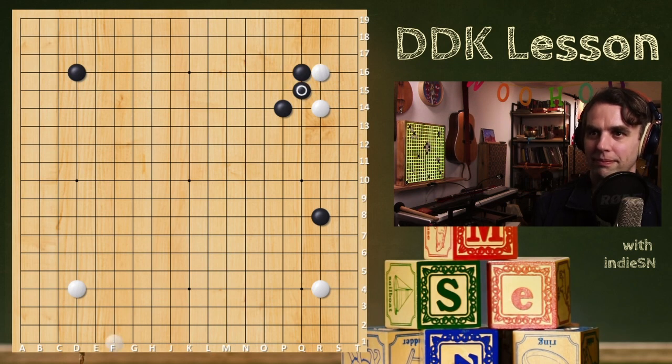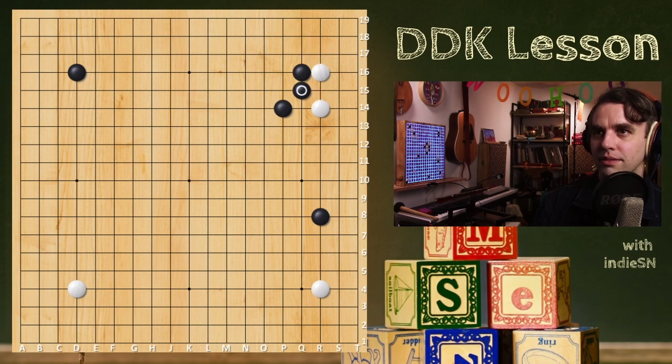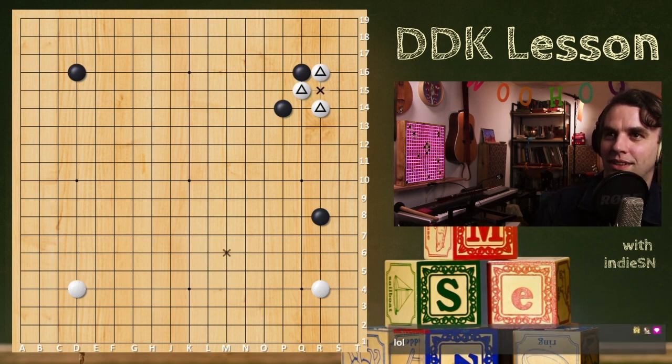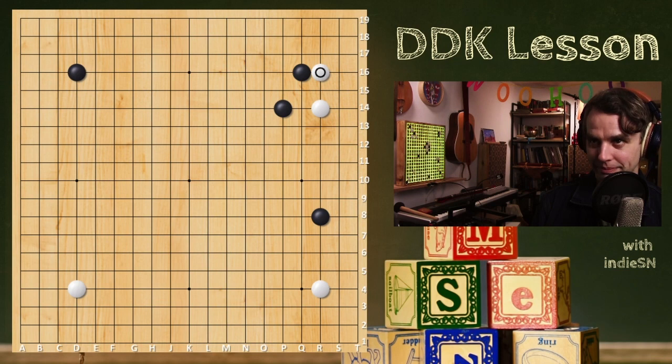Taking away their tiger's mouth — that's fine too. Tiger's mouth: please explain? These three stones form a tiger's mouth. The mouth is the empty intersection in the middle, and if you put a stone in there, it gets devoured right away. That shape is the tiger's mouth — you'll see it a lot of different places.